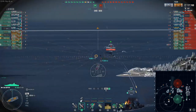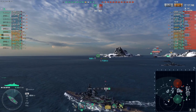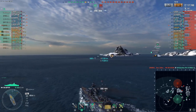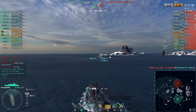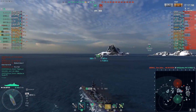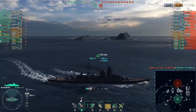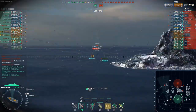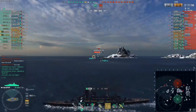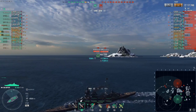With my detection ring where it is, if they have a destroyer out in front of them, I'm risking it right now, so I'm just turning back around at this point. I'll be going backwards by the time I am spotted. As I'm looking in, I see I'll have a perfect kiting angle on Bismarck as he's pushing inward.